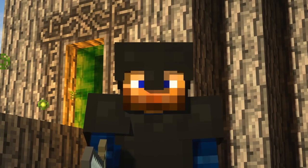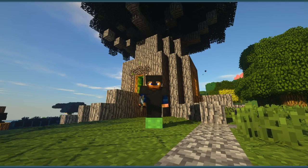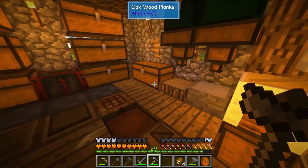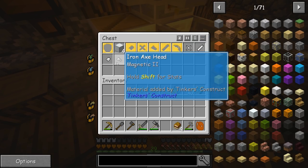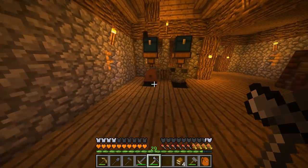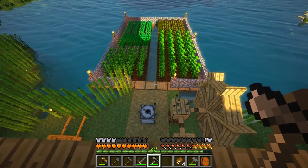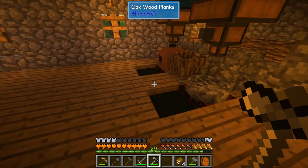Hey guys, welcome back. This is Chosen Architect and today we're gonna be going into the Dark Lands. Hopefully you guys are ready. So in between episodes I've done quite a bit. I even made a compost from Actually Additions. I also went ahead and got all of the materials here that we're going to use to upgrade our tools a little bit. I'm gonna talk about that. Also, we're gonna work on making a bow because today we're gonna hop into the Between Lands or at least try to get there. It's gonna be an interesting episode, so I recommend you stick around to the very end.